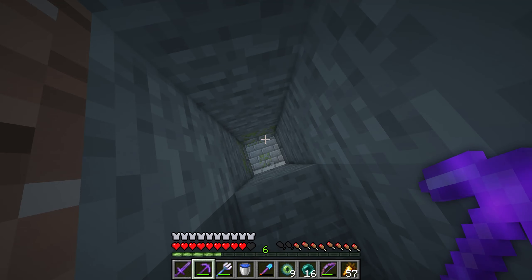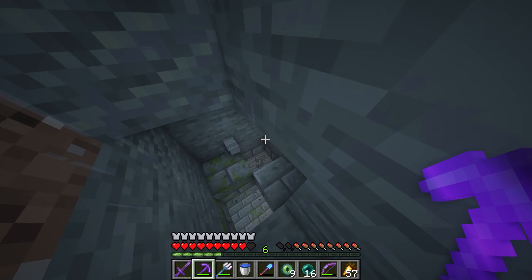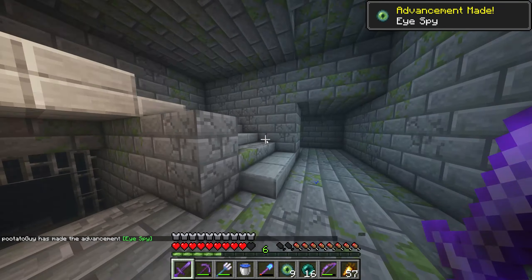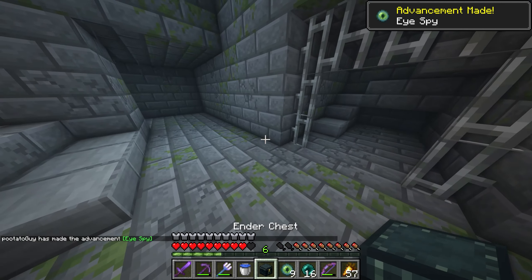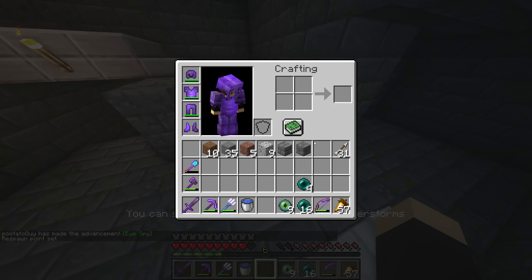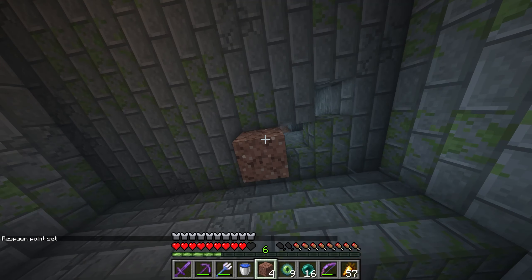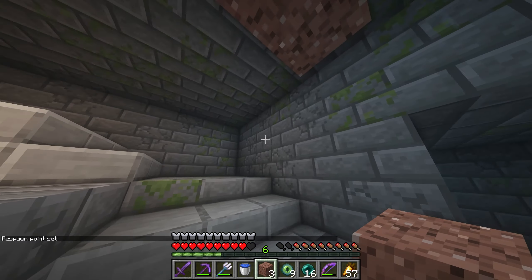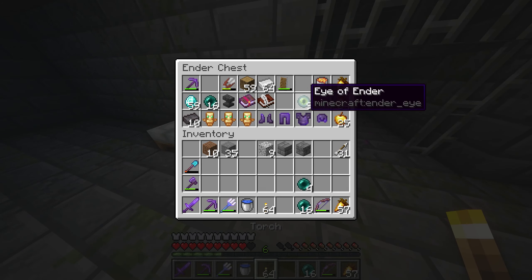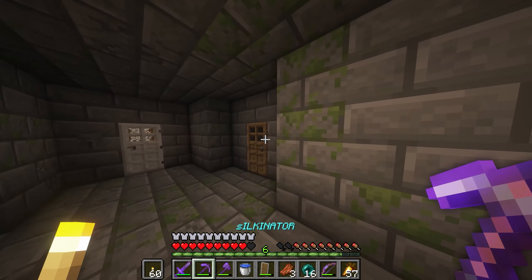Guys, we found it! This is it. We're in! Let's get out the ender chest, get a bed, and put that spawn point right there. That's a little bit of granite right where we fell through so we don't forget. Let's get out a couple of torches and start exploring. Going down is good.